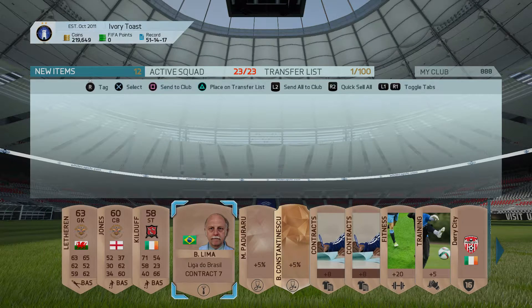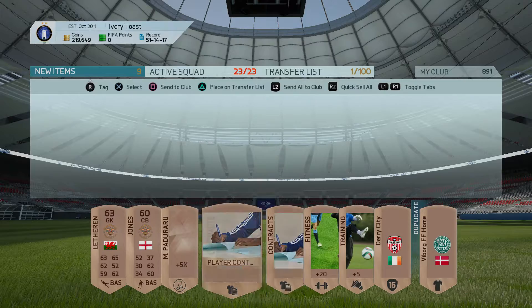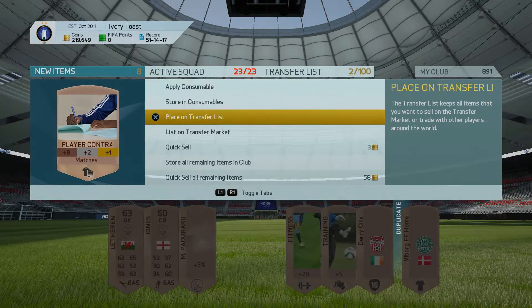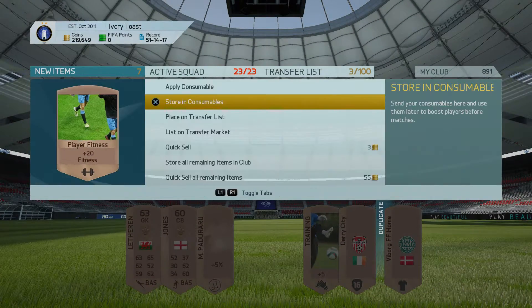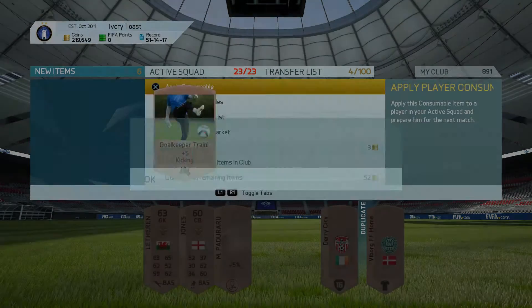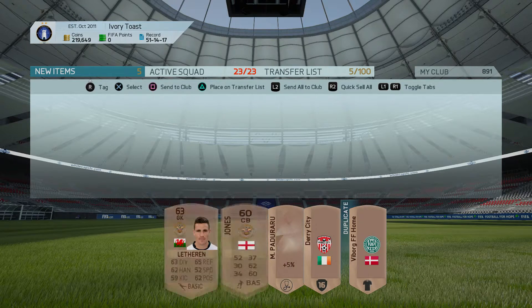A Brazilian manager could potentially sell because Brazil is obviously a very popular one. The main things you're going to be listing up are going to be these contracts — just list them up for 200. Patience is what I will advise. They won't sell the first time sometimes, so just keep on listing them up and they will eventually sell. Also some kits that you might get — it's definitely worth a try. A Dairy City badge probably won't sell.